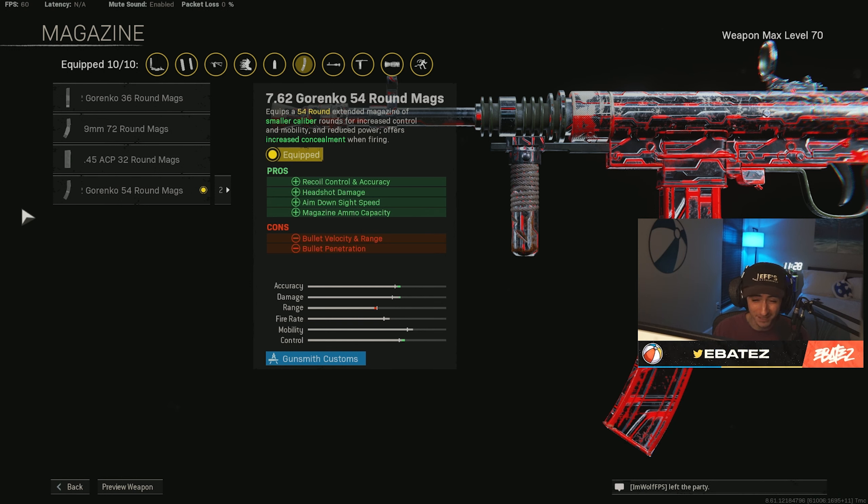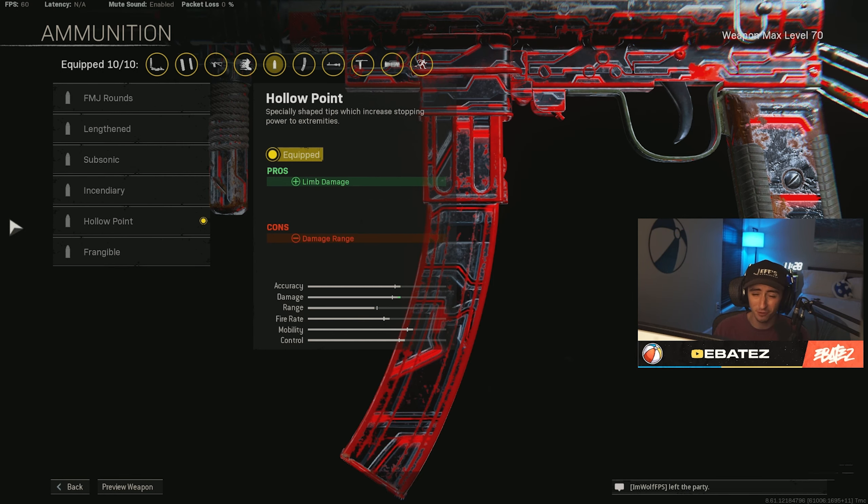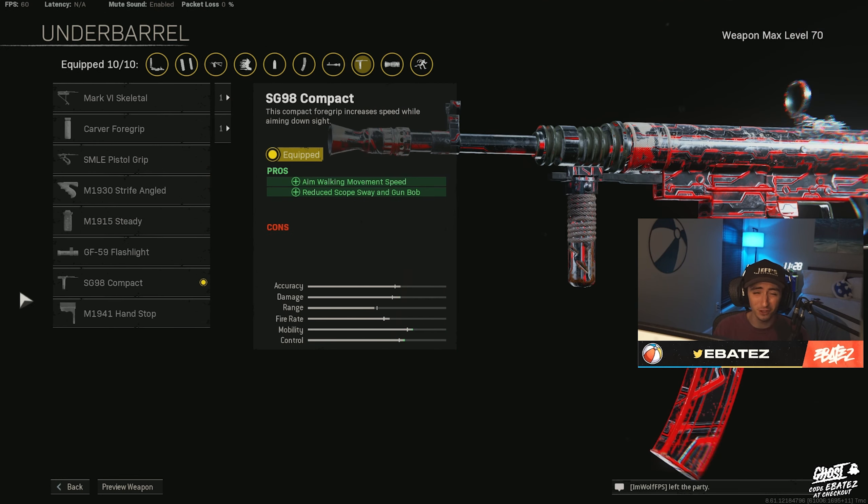For the magazine we're using the 54-round mag — this allows you to piece up honestly three to four people at once. You don't have to reload much, especially with this magazine, and the fire rate's not super quick. For ammunition type we are of course using Hollow Point, which is super strong especially up close. And lastly, for the underbarrel we are using the SG98 — in my opinion this is the strongest underbarrel for SMGs right now. I'm also using this on my Armaguerra, which is very, very strong as well.